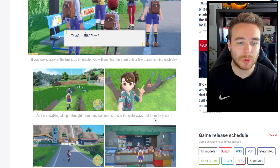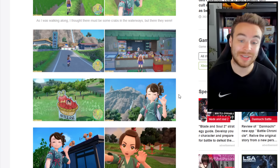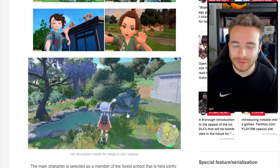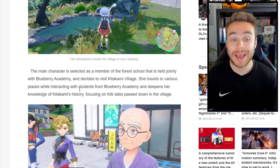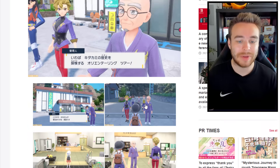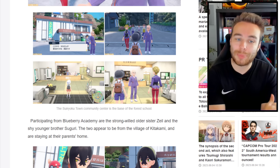You can find crabs in the waterways. There are new gestures you can take with the Rotom selfie stick — a V-shape, closing your eyes, and a shush one. Pokemon can apparently get up on roofs of buildings. The main character is selected as a member of a forest school held jointly with Blueberry Academy and visits Kitakami Village, deepening knowledge of the area's history and folktales. The Soryoku Town Community Center is the base of the forest school — this is where you'll be returning to a lot.